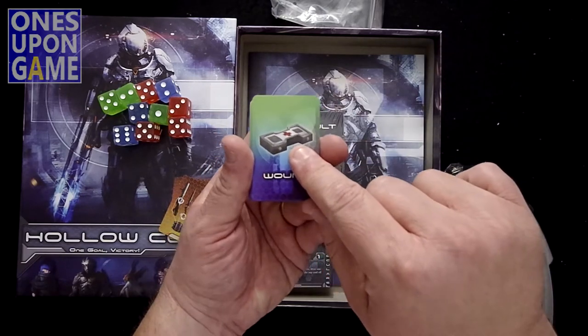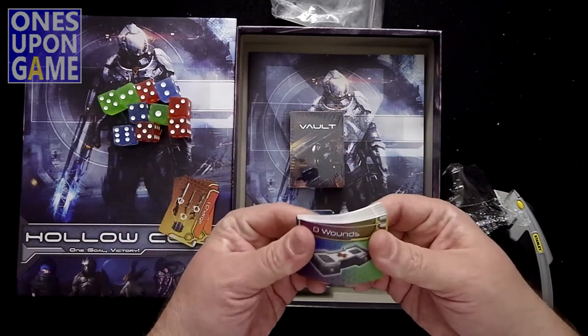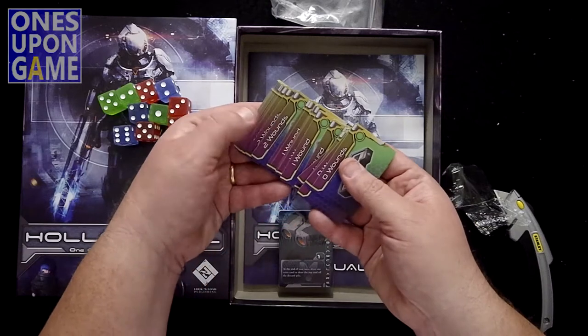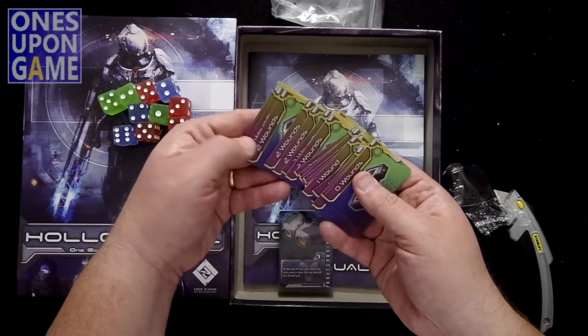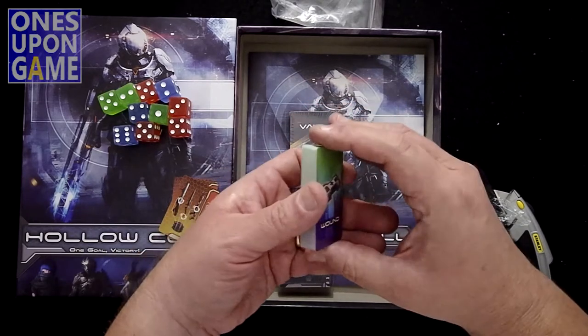They've got a med pack but it looks like a video game controller. Since like other games, you don't know how many wounds you get so you draw a wound card. Zero wounds, one wound, one wound, two wounds, two wounds, two wounds — mostly twos and threes. So it's obviously your wound deck.